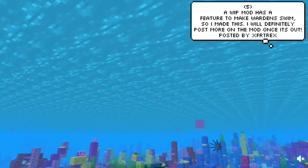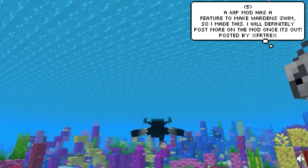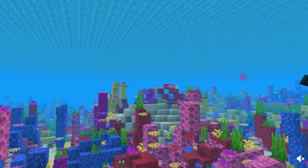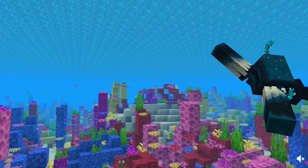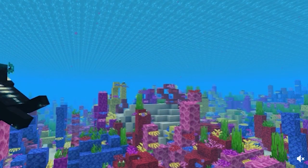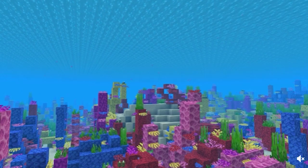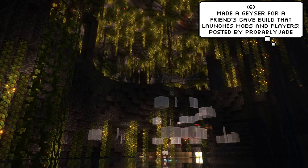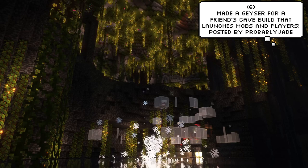This player has added in a feature that is pretty weird to watch. Why is the Warden a better swimmer than me and I'm a whale? Probably Jade made a geyser for a friend's cave build that launches mobs and players into the air. You wouldn't want to ride your boat over that.